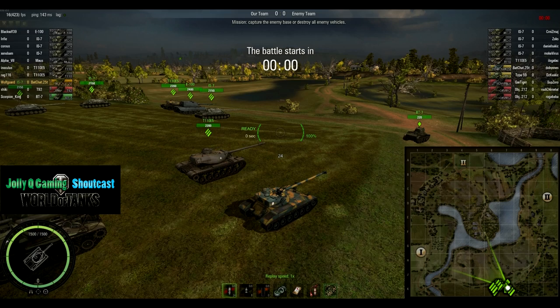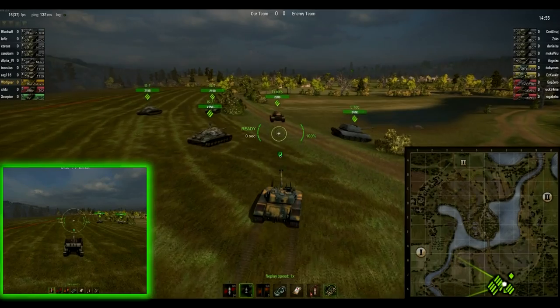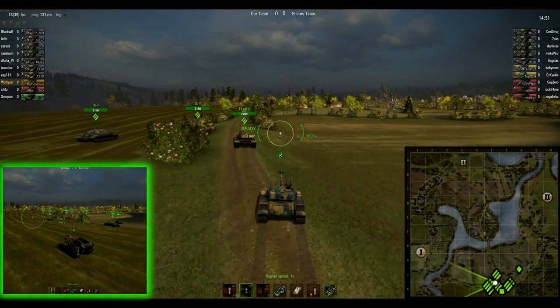Let me just say this is the ugliest camo I have ever seen on a tank — it's like rust yellow. I'm not entirely sure what that is.